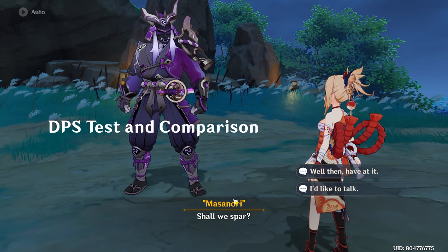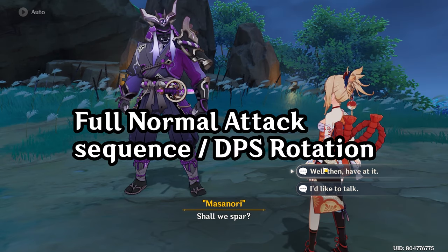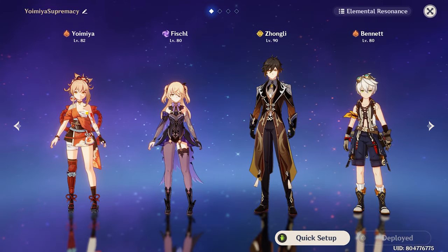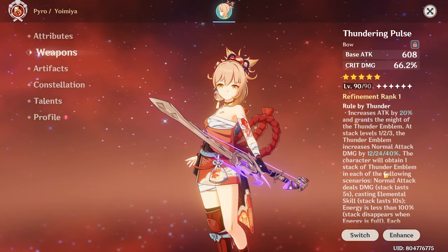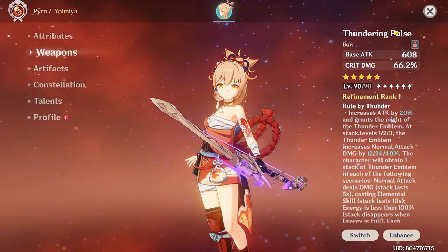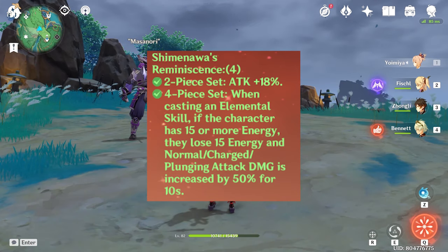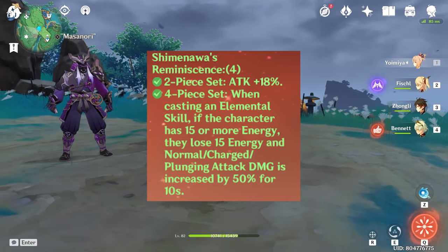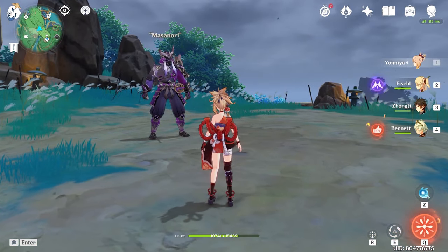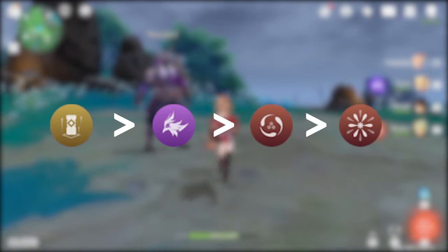We are going to be doing the test here at Masanori, the training dummy, and just do normal attack sequences — the full attack sequence — and see the damage. This is the team comp I'm going to be running: Yoimiya, Fischl, Zhongli. Also, since I am using the Thundering Pulse, I basically need to have 3 stacks for it to be a fair test for both artifact sets, so I need to have Q off or at least energy less than 100%. With the 4-piece Shimanawa, you lose 15 energy every time you press E. And with the Thundering Pulse, to make full use of it, I need to basically not have Q available. The optimal way to do this is use my supports — Zhongli E, Fischl E, Yoimiya E — and when Q comes up, use it.